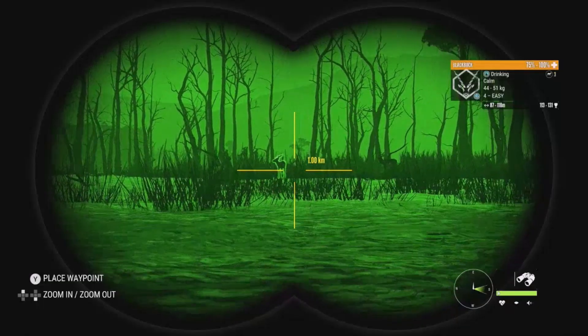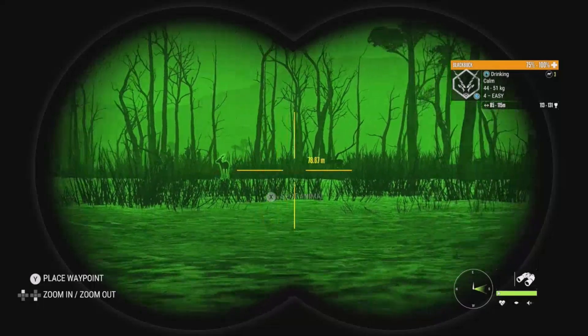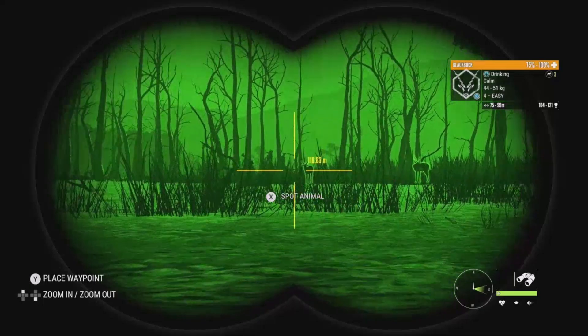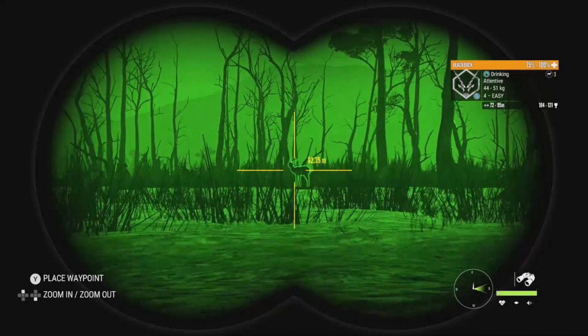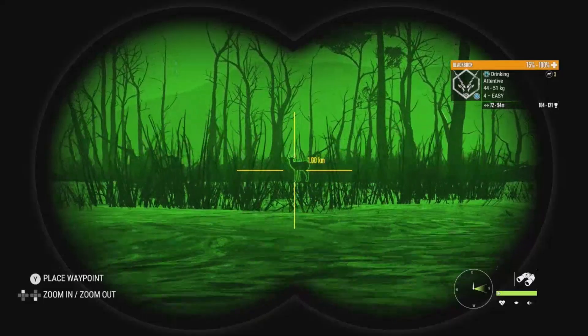Up ahead we have a big level 4 — 113 to 131 for this guy's estimates, he is only one point below diamond. And then we have this level 4 as well, 104 to 121. Now the big one isn't giving us a very good shot unfortunately, so we might end up going for the smaller one here. He is attentive right now, about 80 meters out. I think we're going to use the air rifle here.